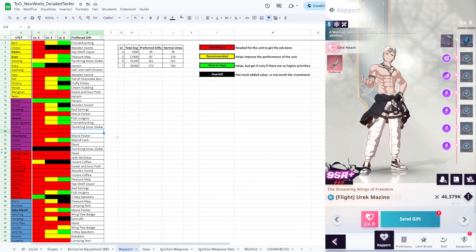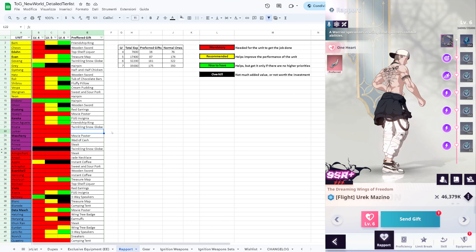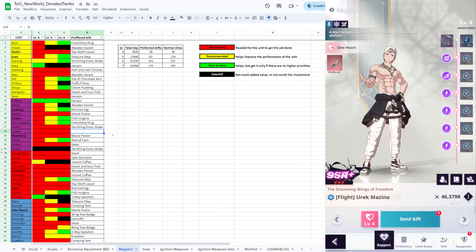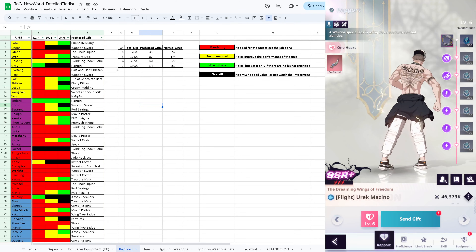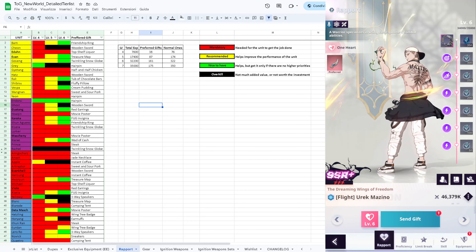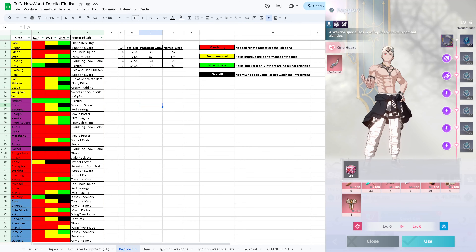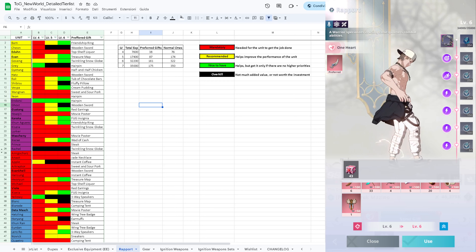The only exception is Lurker because I don't have him and couldn't find online which kind of item he needs - please let me know in the comments and I'll update the file accordingly. For all the others I wrote which items they want. The preferred gift will give 200 exp and the normal gift will give 100 exp. There are also cases where gifts give 50 exp because that particular unit dislikes that kind of gift - the Medal of Honor for work is not a welcome gift.